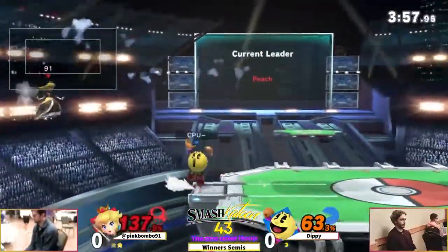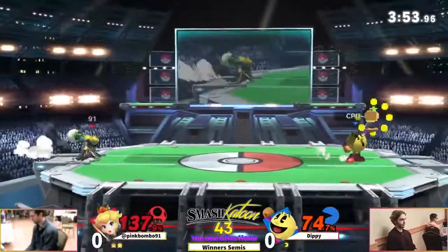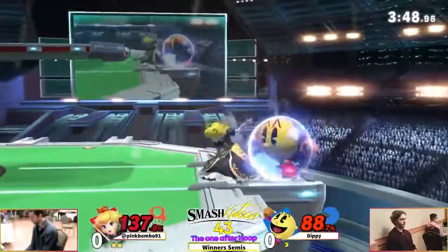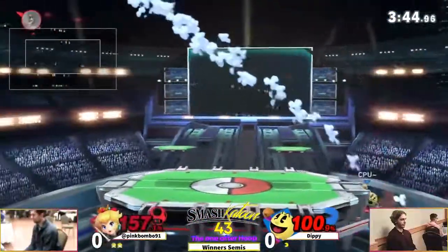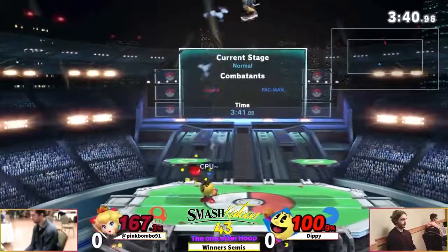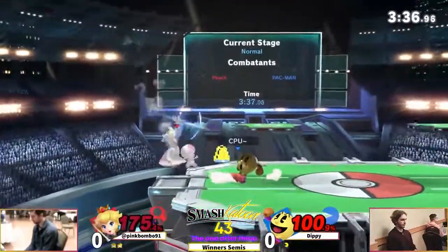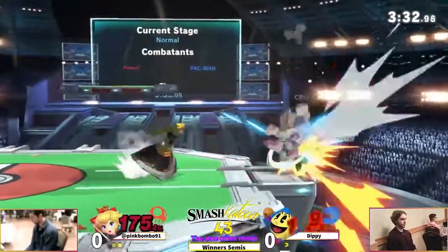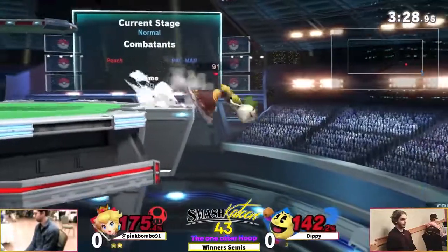Nice back air. Good get-up attack there for pink to get off the ledge. This is scary - okay, snipes up the key. Just the tip of the up smash. He really needs to take this stock off soon though. Pink is ready to use that counter again.